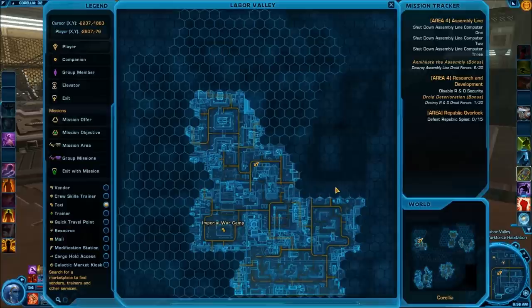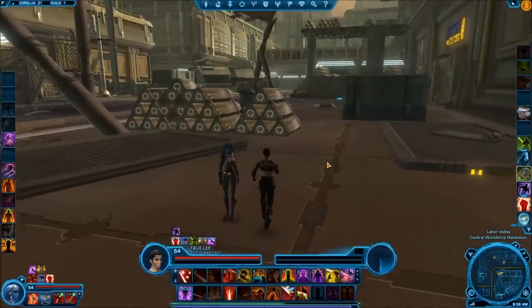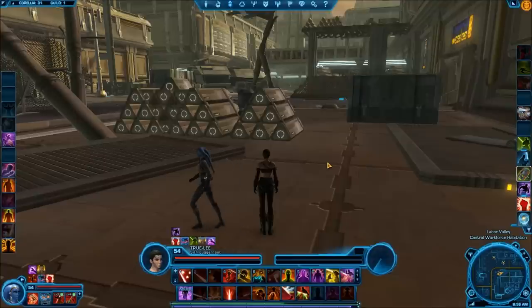The third Datacron is a plus 4 to Strength and is also located in the Labor Valley area. Taking a look at the map, the area you're looking for is sort of to the north or slightly to the northeast of the Imperial War Camp. You can see where I currently have my character listed — there's sort of a curve in the road that you're looking for.